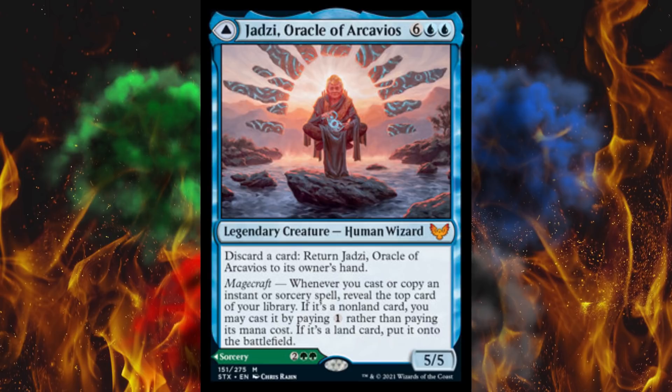Discard a card and this oracle returns to its owner's hand — hard to blow this up. And then Magecraft: whenever you cast or copy a spell, reveal the top card of your library. If it's a non-land card, you may cast it by paying 1 rather than paying its mana cost. If it's a land card, put it onto the battlefield. For 8, is that really overpowered? Yes, the answer is yes, it still is.